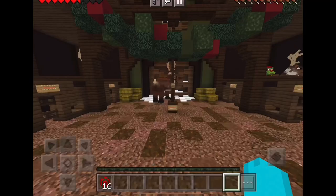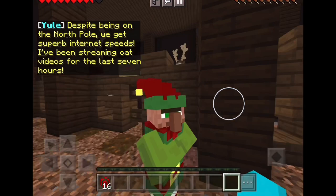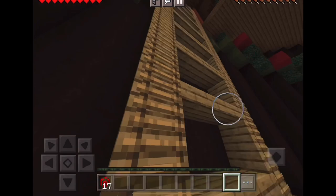Look, it's Rudolph! Oh you found Rudolph. 'Despite being on the North Pole we get a suburban green beach. I've been watching cat videos for the last seven hours.' Jangle is doing a great job grooving dancer up there — it's tough being so little sometimes but we make it work. Have you gone upstairs yet? No, I'm going up.